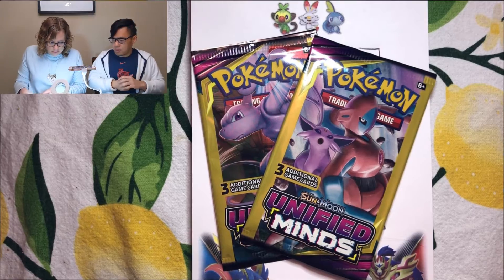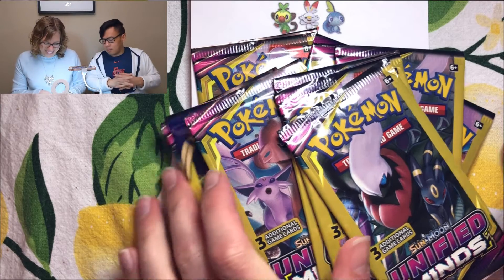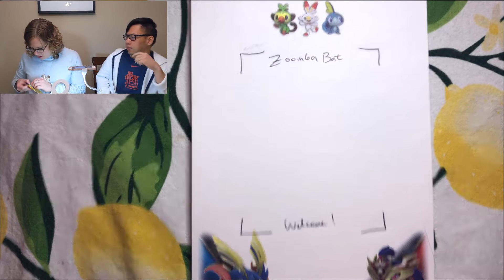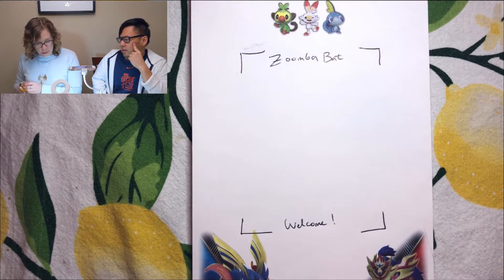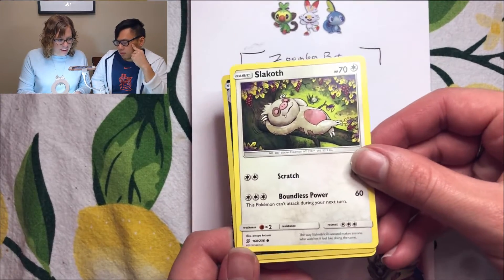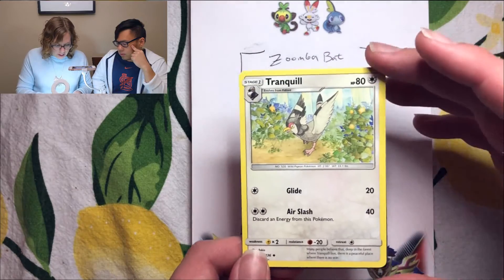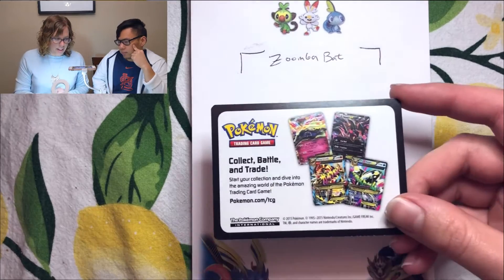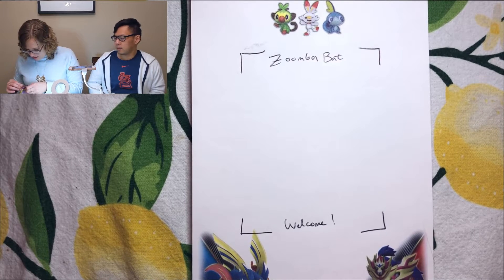We have a whole bunch of these — ten of them — and hopefully my weighing skills worked. Jane's gonna open up all ten packs. You gotta be careful because with only three cards they're pretty easy to bend. Pack one: we got a sloth, a reverse holo leopard, and a tranquil. No code card on these. So far my weighing has worked — we got one holo.